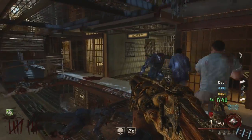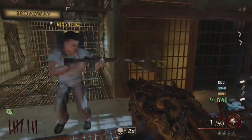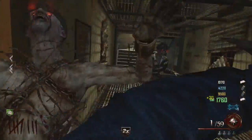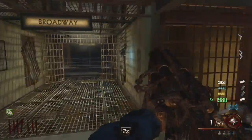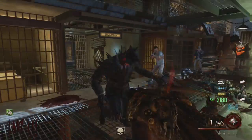The easter egg begins in the second level of the jail cells. What you want to do is go next to the symbol, kill a couple zombies near it and the dog should appear. Keep killing zombies near the dog and the dog will eat about 7 or 8 before he goes back into his devil spawn ways.